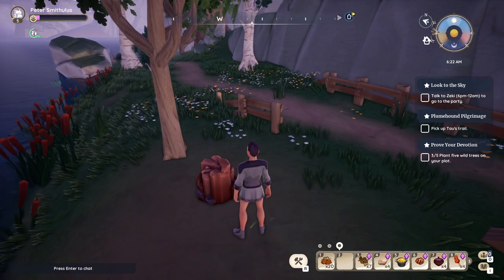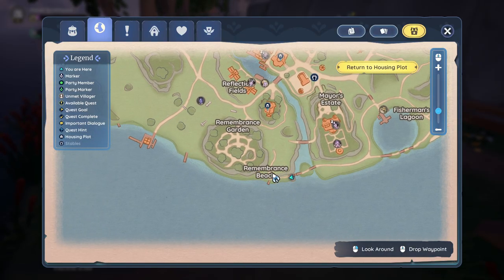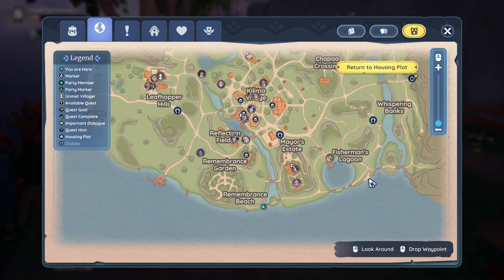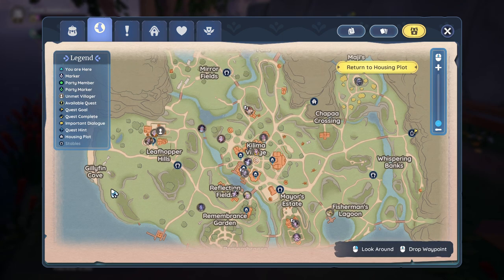We need to find these orange rocks over here. They can be found near the Remembrance Beach, as well as pretty much if you walk along the coastline of the map, then you should be able to find the clay — this area is named clay — and most of them I think can be found over here where we have this Gillyfin Cove.